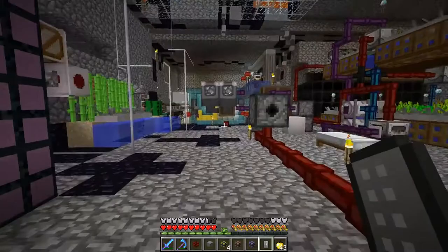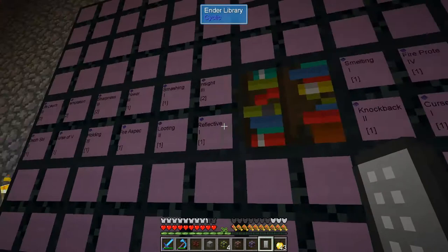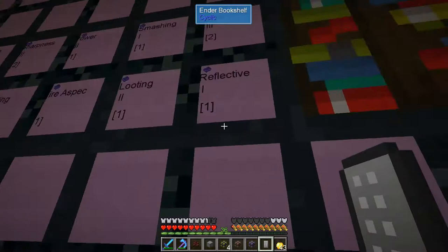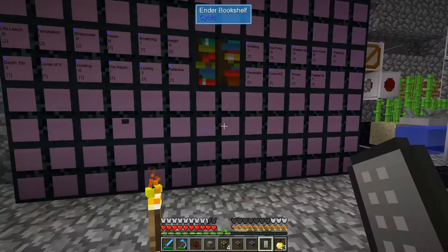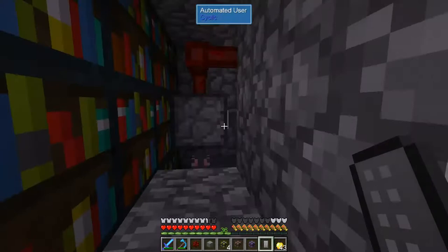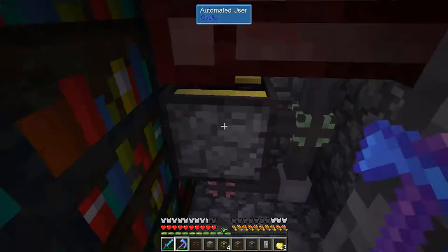I messed around with a lot of things that didn't work and didn't want that in the episode, but I did find something that works. I'm not sure how far it reaches from the Ender Library — so far it seems to go horizontally, though I don't know yet if it goes up and down. It is a bit hard to read unless you're super close, which is annoying. But I did find a way to automatically do it.